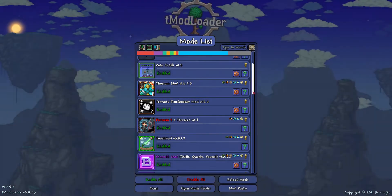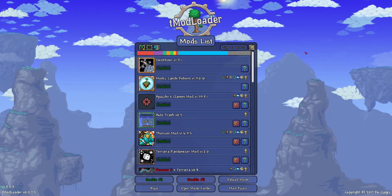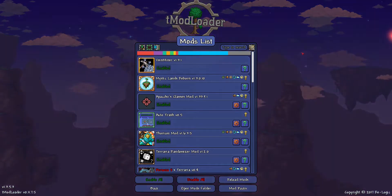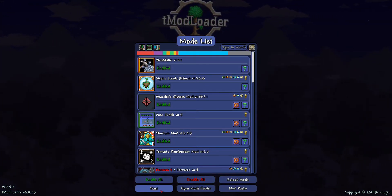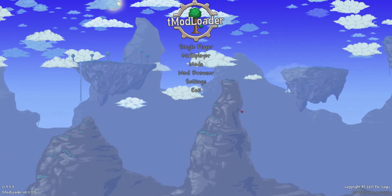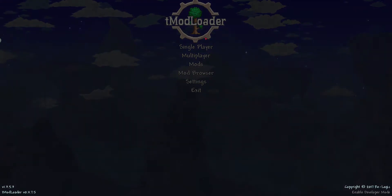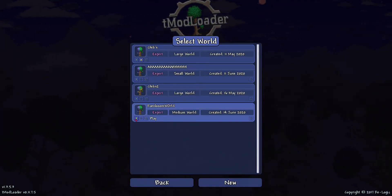What this does is it takes every single item from all of these mods as well as from original Terraria, and makes it so that anything in the game can drop them. It also makes it so shops have random items, enemies have random AI, and some enemies have the sprites of different enemies. It's insane. And I will show you exactly what I mean right now.